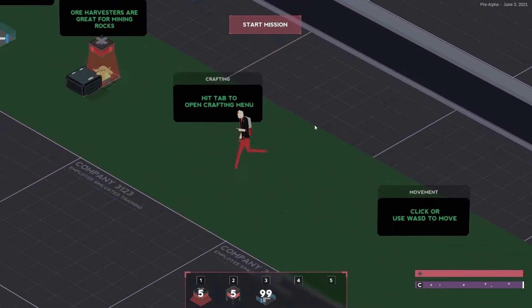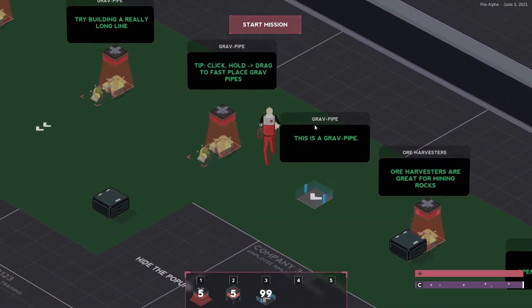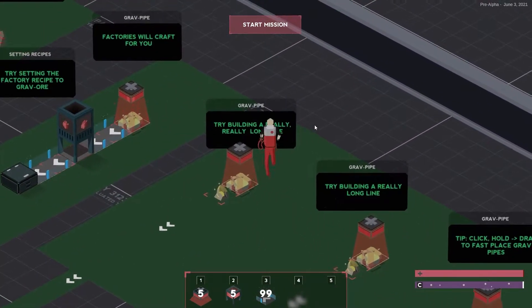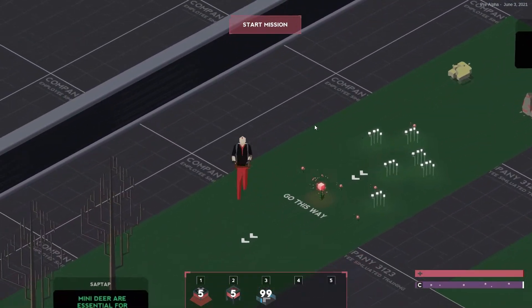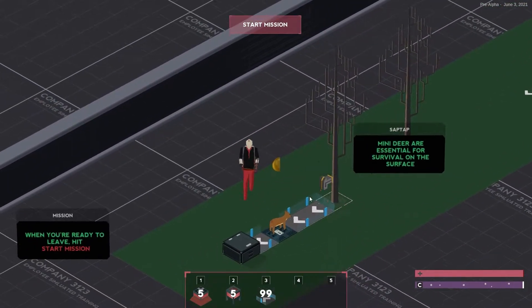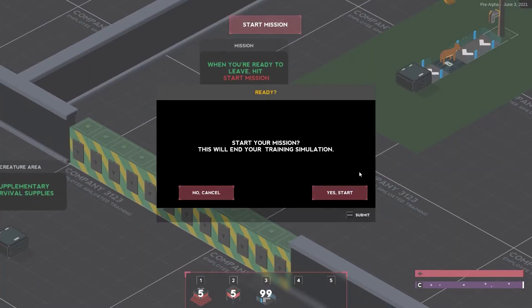WASD. Tap crafting menu. Harvesters — okay, to harvest those things. Graph pipes — okay, you can link graph pipes to boxes. But there are factories too over here, so basically to change something. Okay, so there are two types of ores. Mini deer is essential for survival, but I don't think it's in this demo, so I'm not going to pay attention to that. That's the crash course from me about the tutorial. I really think the tutorial could be better in this game.